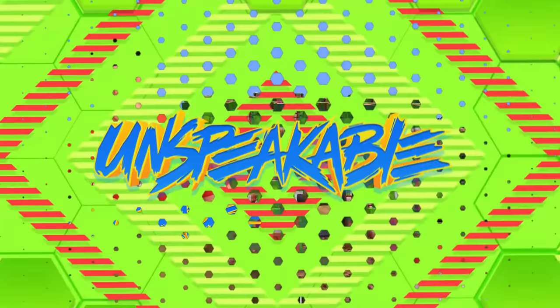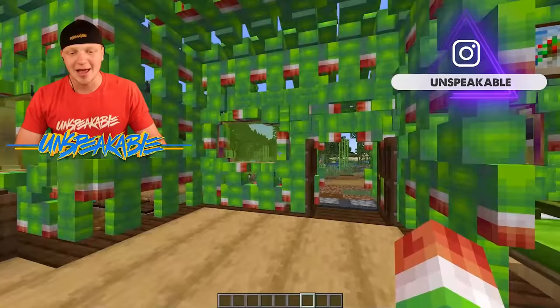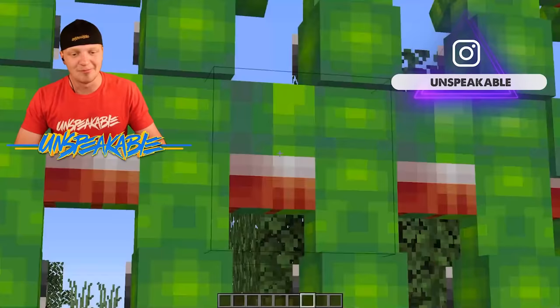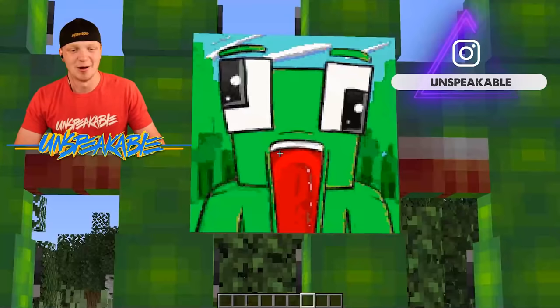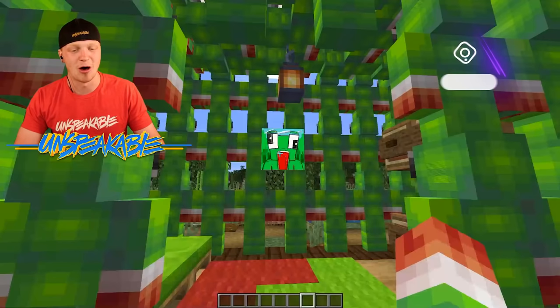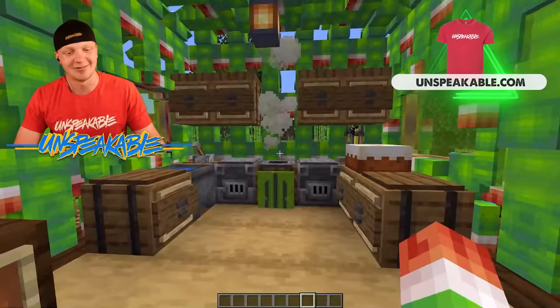There's even doors that work. What in the world? And when you walk in the house, it's all the back of my skin. This is so cool. There's a wonderful painting on the wall, just in case you forget whose house this is. We have a nice little kitchen over here with pretty much everything you can need.